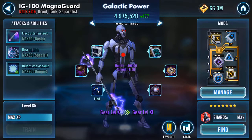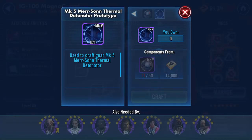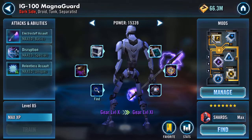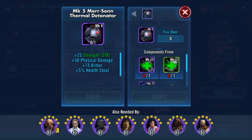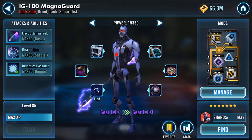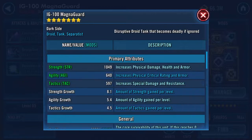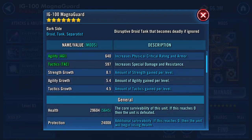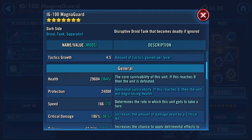There's the Mark 6 which gives him 6 extra speed. Yeah, much shorter of it than I anticipated. I miscounted and missed that I need a Mark 5 Merr-Sonn thermal detonator, which will be coming in the very near future. So Magna Guard is at gear level 10 and five-sixths. He's got 29,604 health and 24,008 protection, so that's up to 53,500 combined on health and protection — that's jumped quite considerably.